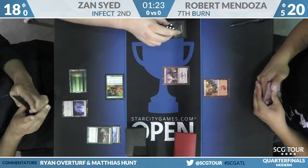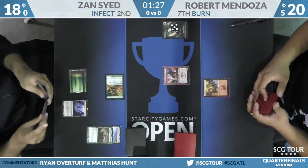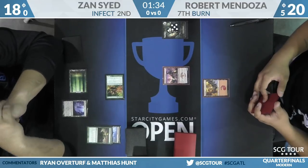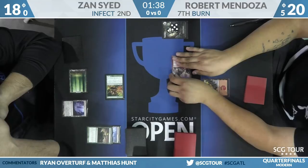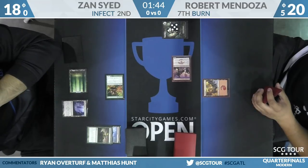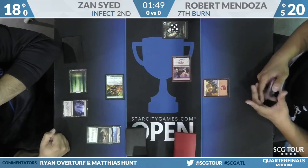Zan at least has a second Inkmoth Nexus in hand. If there is another Groundswell, he would possibly be just off the green source for that. On our backup match, game one completes — Drake Sasser on Titan Shift takes game one over Houston Norton. That was pretty quick. If that game is going to go quick, it's going to be going in Valakut's favor.